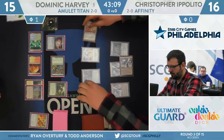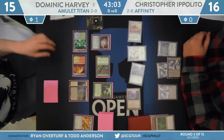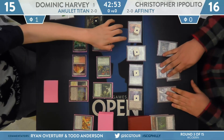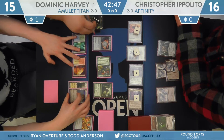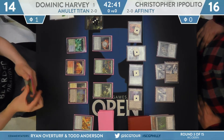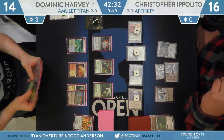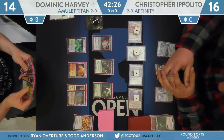Ippolito fires up the Inkmoth Nexus, attacking with Nexus and Ornithopter. Harvey has nothing going on. Ippolito activates the Steel Overseer. Now Dominic recognizes that the mana may be important to him — he's been a bit behind as far as mana is concerned because he had to use the bounce land tricks with Amulet of Vigor via Sakura-Tribe Scout. But he also recognizes that the only point of infect that actually matters is the last point. With just four copies of Inkmoth Nexus as poison generators, he doesn't need to use the Ghost Quarter yet because he might need it to take out a Blinkmoth Nexus dealing him the last actual point of damage.